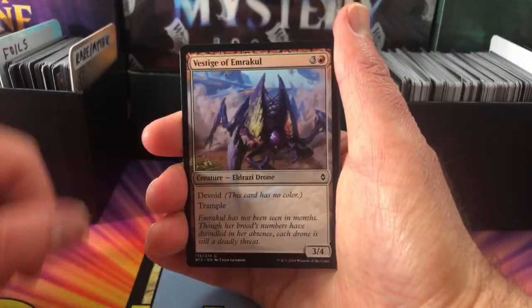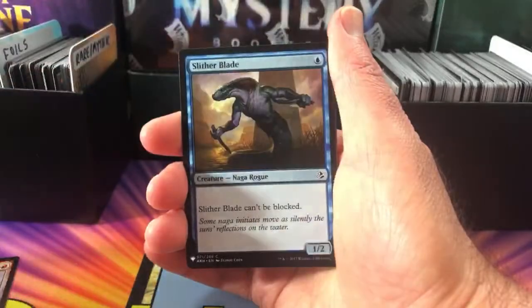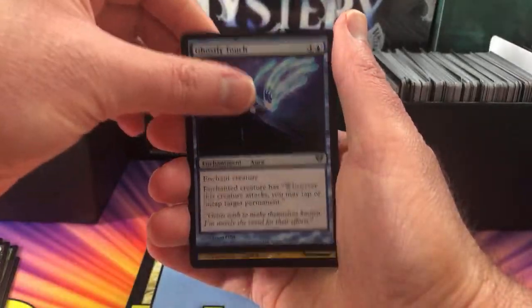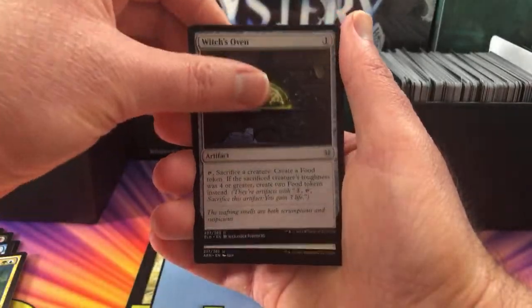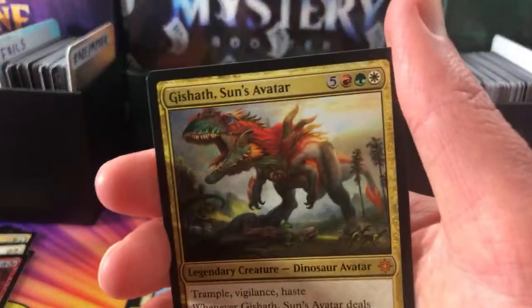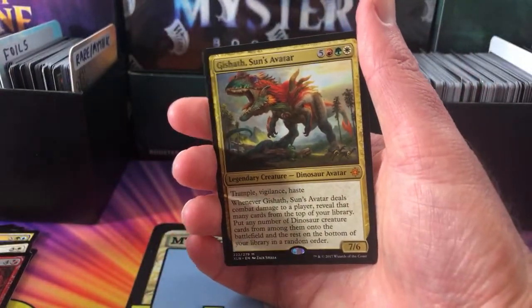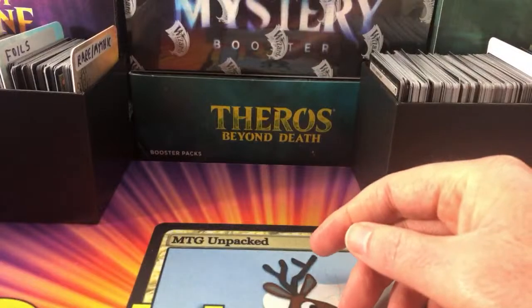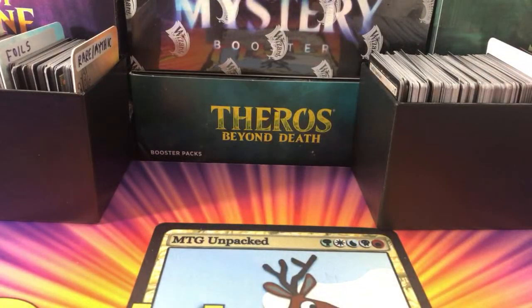We have Vestige of Emrakul, Balagad Scorpion, Slither Blade, Giant Baiting, Grim Guardian, Blade Wings Thrall, Ghostly Touch, Nimbus Swimmer, Witch's Oven, Death Dismissal. A Foil Torrent of Souls, and the rare — another Mythic — Gishath Sun's Avatar. Nice! Dirty big dino. He is right at home with the Ikoria stuff as well. Richard started in 94 and sold all his cards in 96. I bet you're kicking yourself now. Gav is back for seconds.